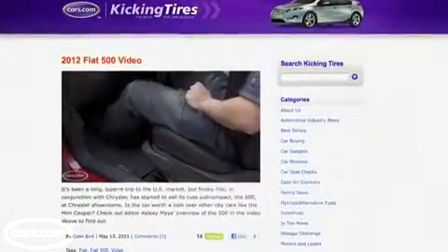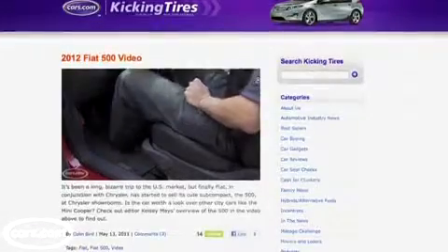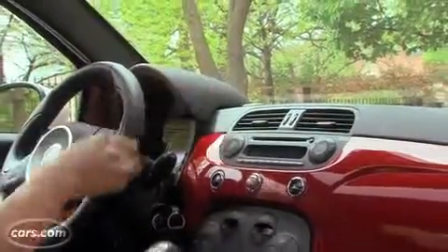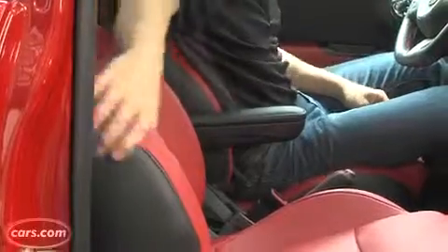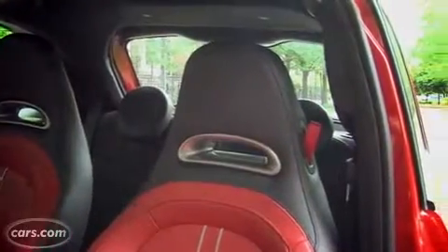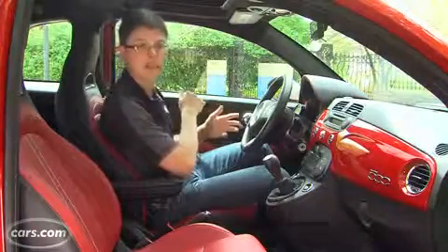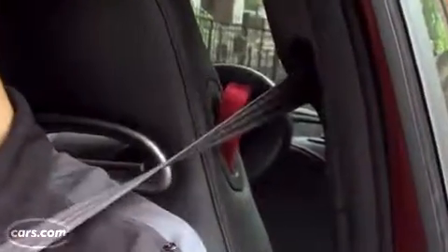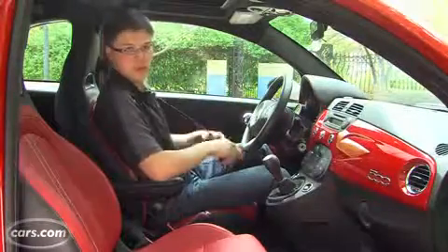Check out our video of the regular 500 for impressions of the interior. The Abarth adds things like leather wrapping over the gauges and sportier one-piece seats, but it still has some of the same issues. There are thick B-pillars that get in your way as you're glancing over your left shoulder to see cars in the next lane. Also, the seat belts are kind of far back, and there's no assistive device that moves them closer to you.